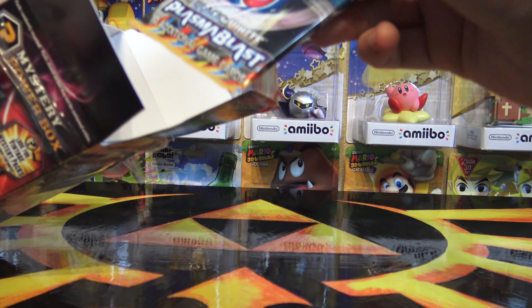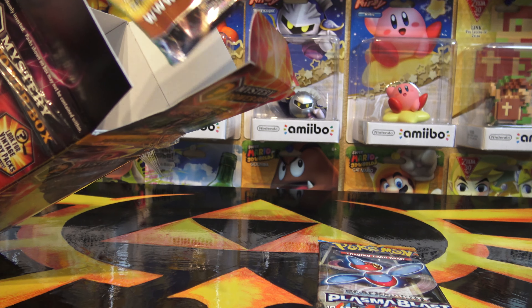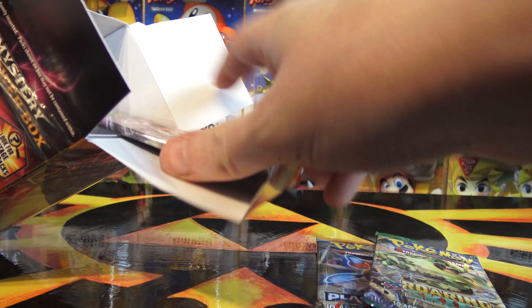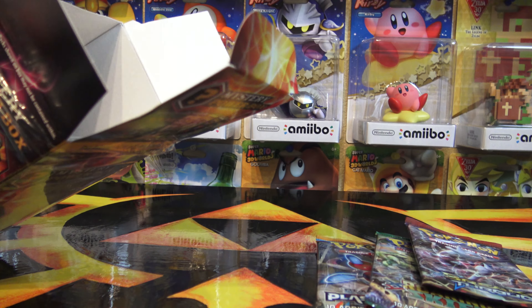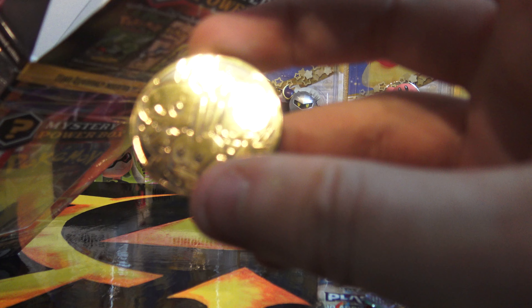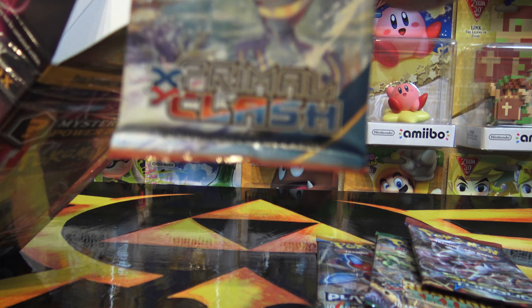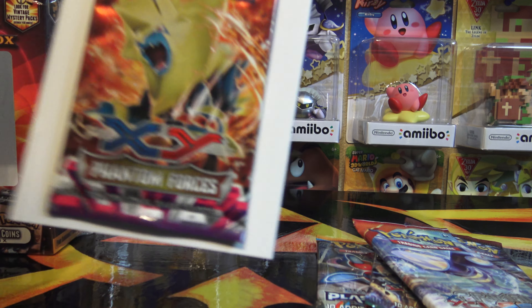Here we go. We have, awesome, a Black and White Plasma Blast — so that's an older one, but not really vintage. We have Roaring Skies, also awesome. Then we have Breakthrough. There is a Fennekin coin and another coin — all three starters on the gold coin. Then we have a Primal Clash, and then the last one is a Phantom Forces.